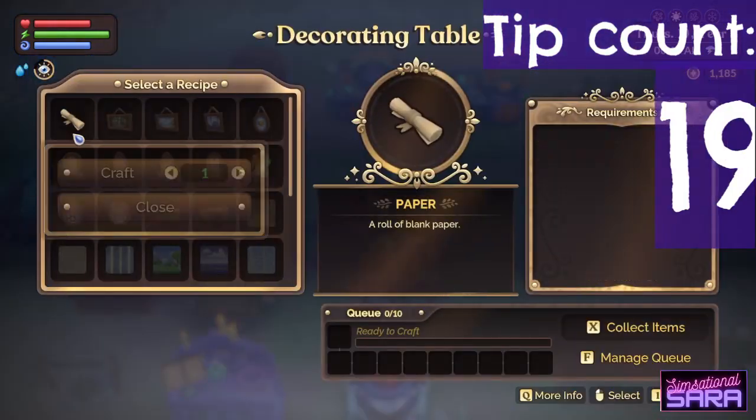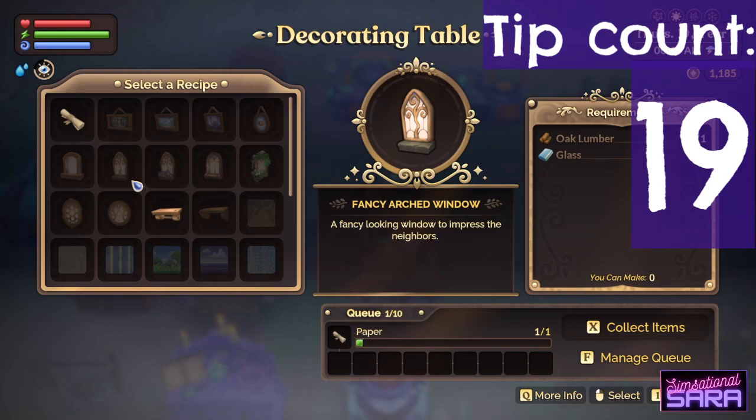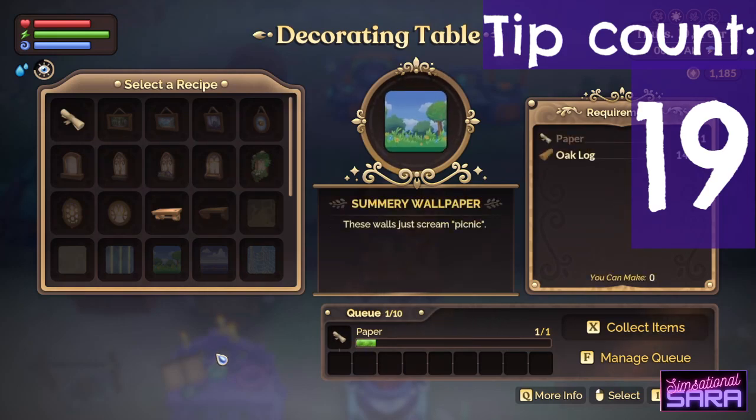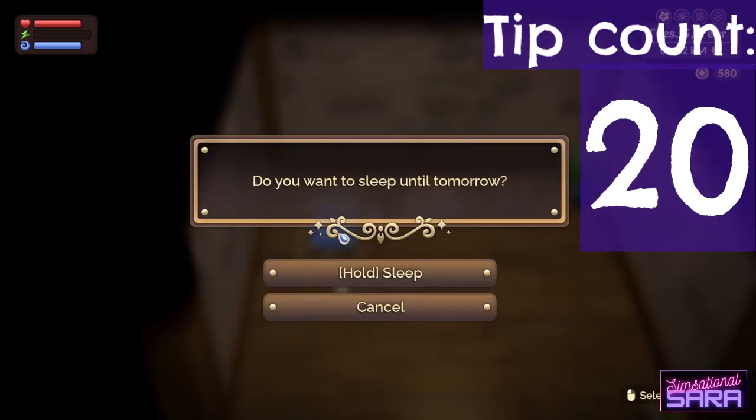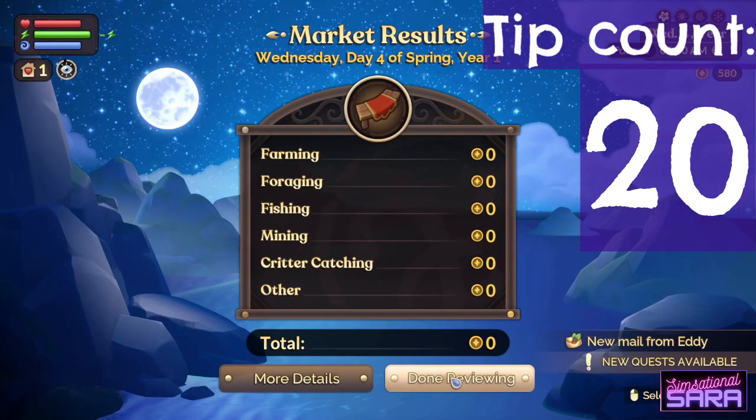You can craft paper using the decorating table and use it to make wallpaper. If you have no story quests after finishing a chapter, go to sleep and you should get a new quest when you wake up the next day.